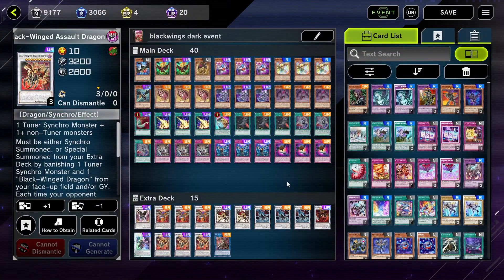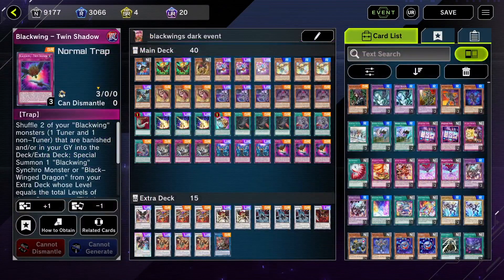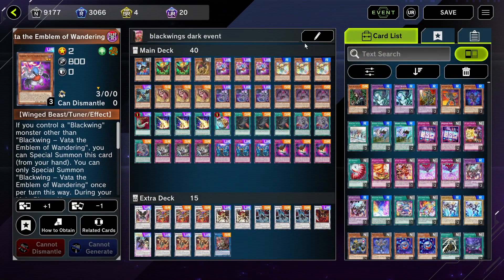It also has insane recoverability because you have a trap card called Twin Shadows where you can synchro using your graveyard. You also have one-card synchro aids. It's an amazingly powerful deck that has a lot of versatility, and I think it's especially good in this event since Maxi and Ash Blossom are not legal. Meaning you can just go full combo unless you're playing against someone who's running Nibiru. Regardless, this is the Black Wing deck and I really do like it.